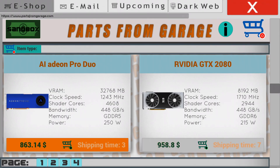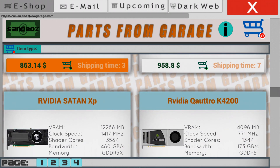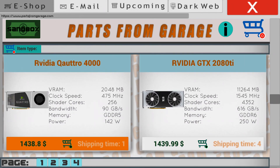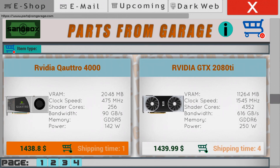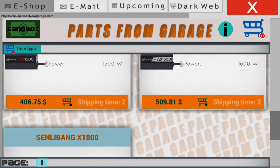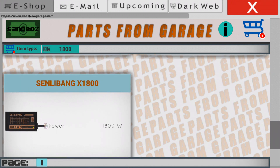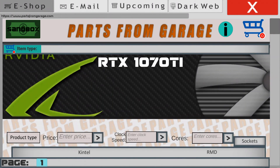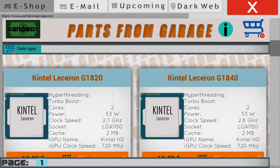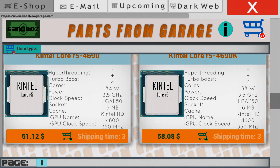New parts are also available. We implemented two or three new video cards called the Erudia GTX 2080 — they are high-end, powerful, expensive, and good. Many people wanted a more powerful power supply, so here it is: 1800 watts, which should be enough for four-way SLI and extremely powerful builds. There are also new processors with integrated graphics to go along with the iGPU feature.